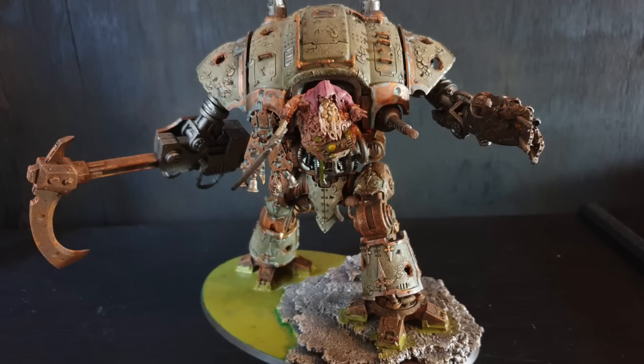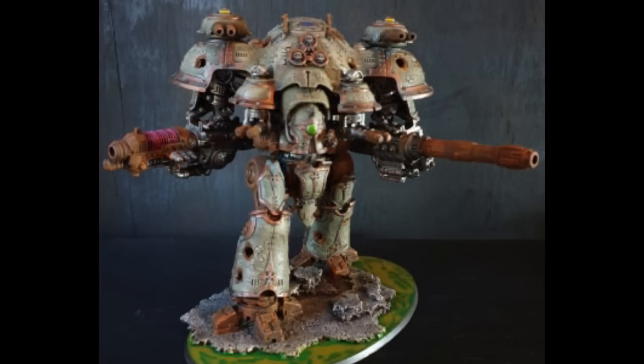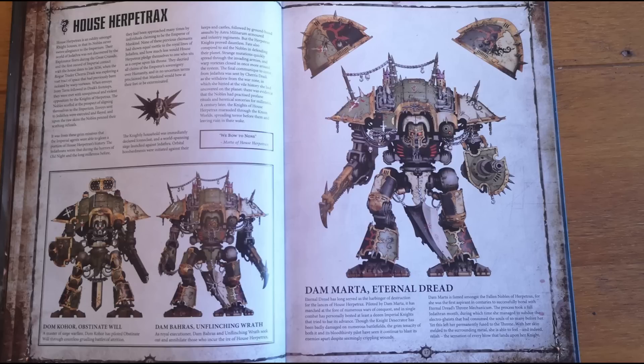You've also got Dread Blade pacts and damnations, very much like free blades — you roll 2D6 and must roll less than your leadership so you aren't affected by the bad ones.